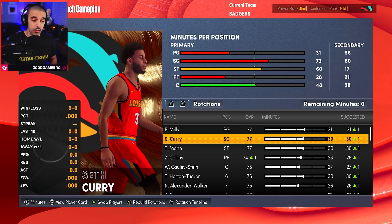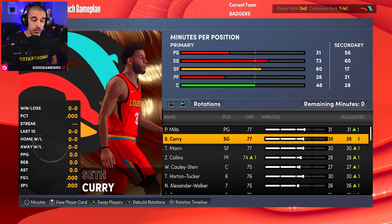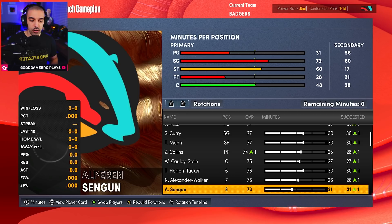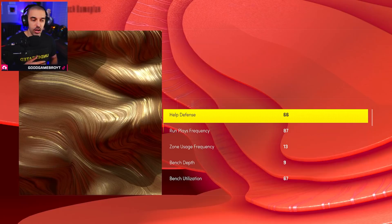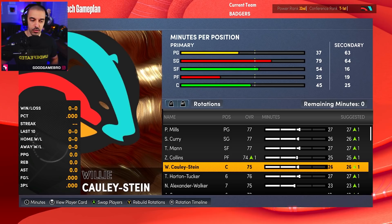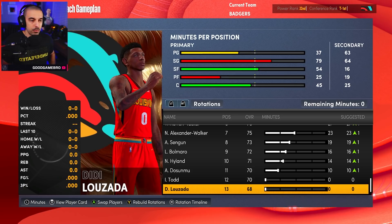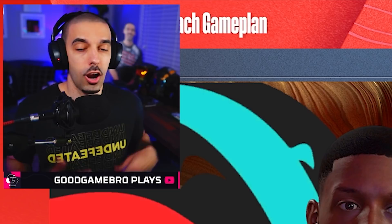Here's our starting roster: Patty Mills at point guard, Seth Curry at shooting guard, Terrence Mann at small forward, Zach Collins at power forward, and Willie Cauley-Stein at center. Off the bench we have Talen Horton-Tucker, Nickeil Alexander-Walker, Alperen Sengun, and Bolmaro. We're going 11-man rotation to start since it's the beginning of the year. Nah'Shon Hyland and Sengun will get minutes; Isiaah Todd and Luzada are the guys left out a little bit, but we'll figure it out throughout the year.